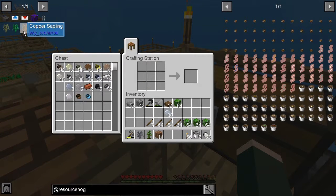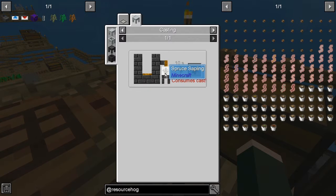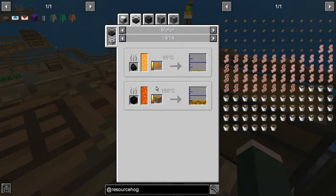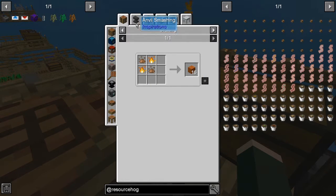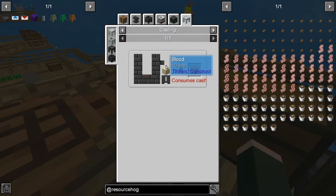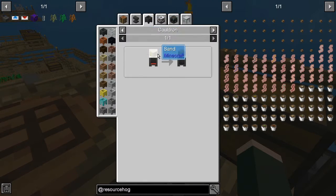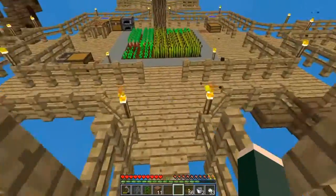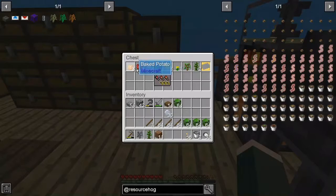Now for the copper one. For copper, I need a spruce sapling - no problem - and copper amber, which takes red sand. And red sand... I need red dyed water and regular sand - we can do this, because we have dye. I think I moved it up here - yes, we have dye.